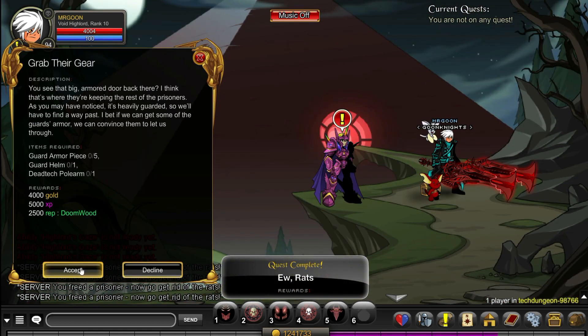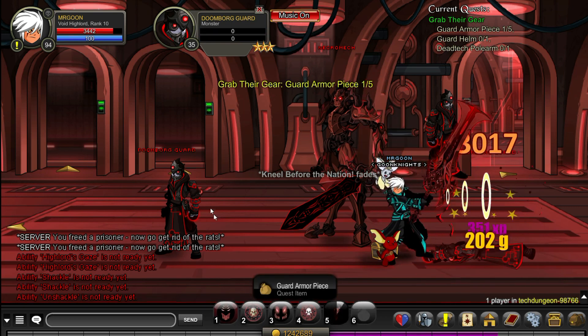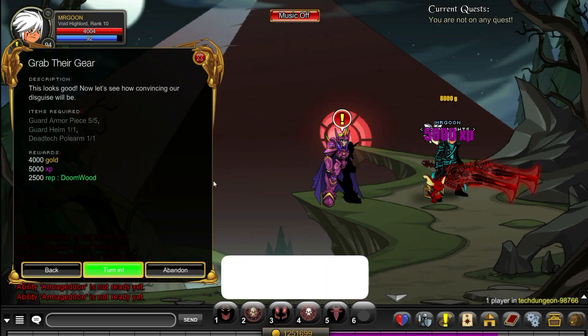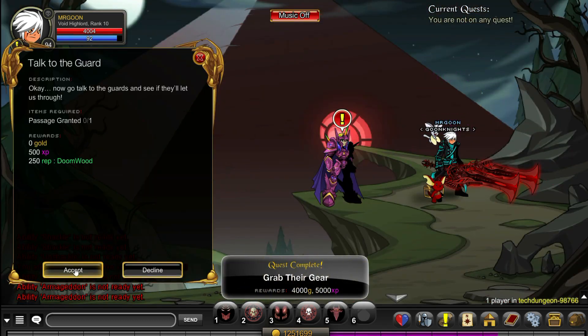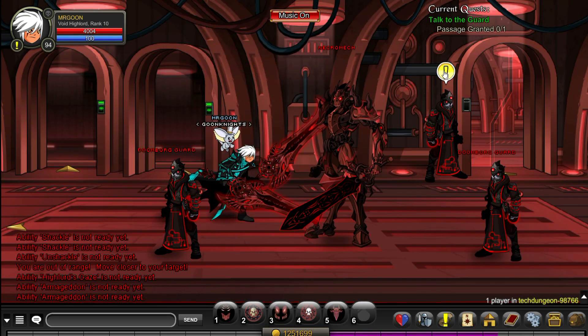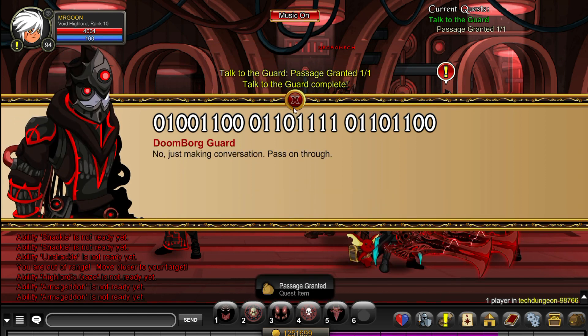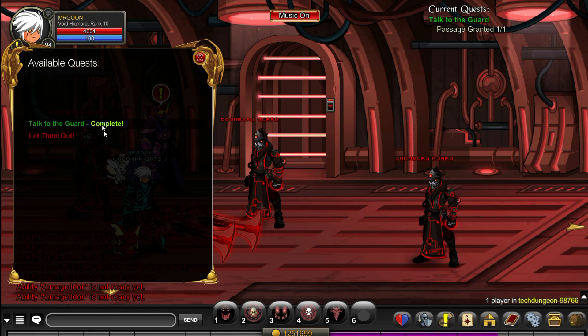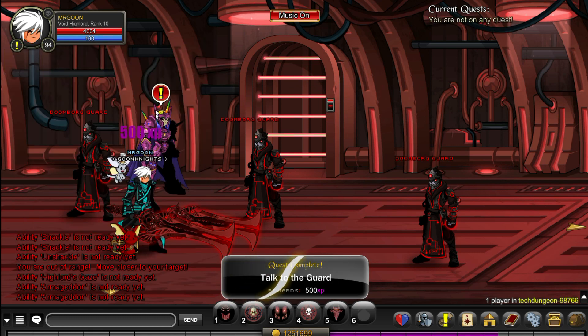Next up you need to get these armour pieces from the new enemies down the end — they are the guards. You can literally just keep spamming them and they will drop you all the items that you need. Head back to the room we were just in and you'll see there is a guard here who's numbered, because I guess that's just the way they do things in this area. There are more quests to do once you're through the door.